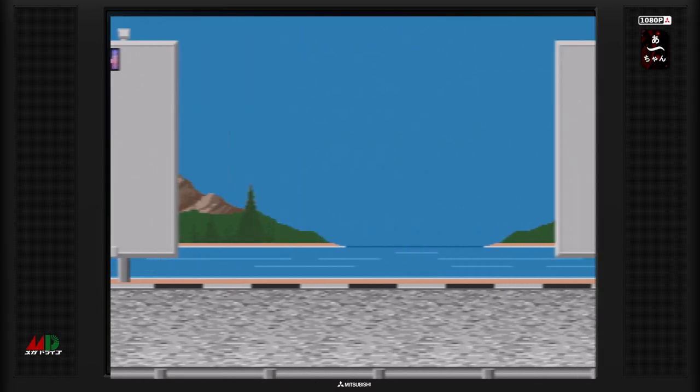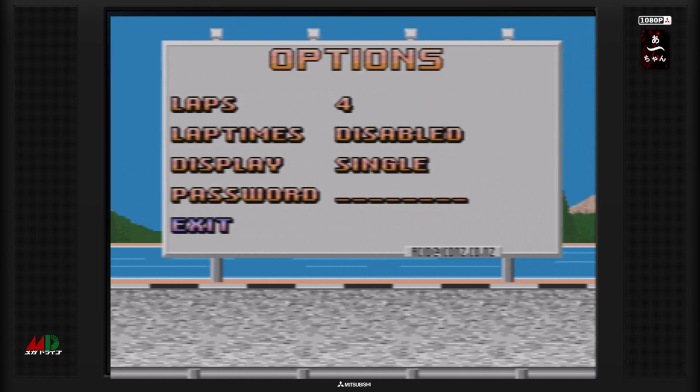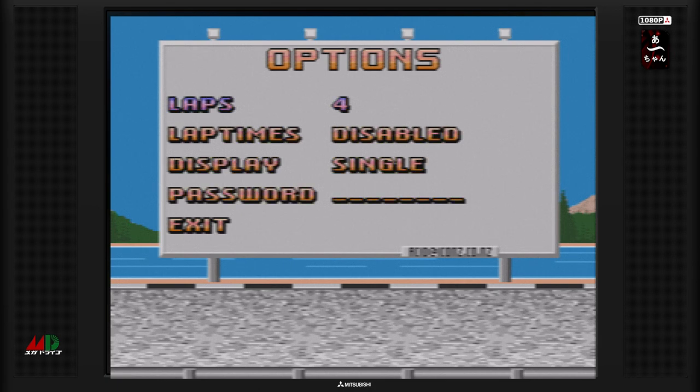Il faut attendre le décompte et après on va passer au stade suivant. On va redonner un petit peu les options du jeu pour commencer. On a donc le nombre de tours. On peut voir l'uptime, l'activer. On peut voir un display en mode single. On peut choisir d'activer les temps autour. On peut mettre un mot de passe pour débloquer les choses. Le nombre de tours : 4, 8, 12 ou plus. On va laisser 4 tours.